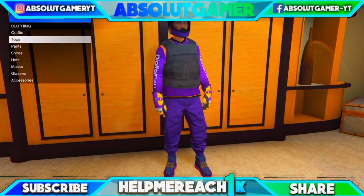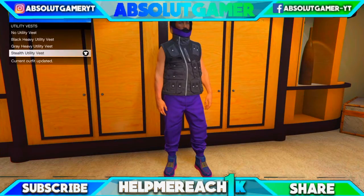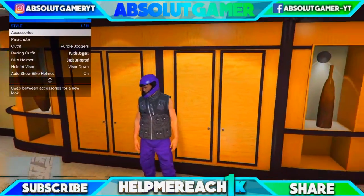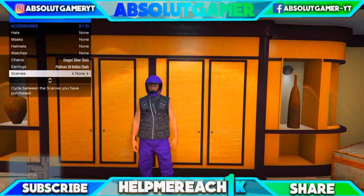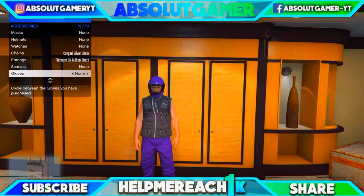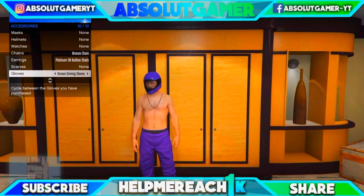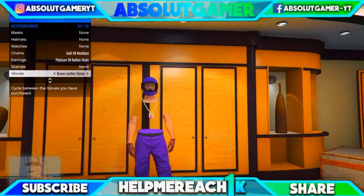And for the third and last one for today, go again to utility vest and purchase the steel utility vest. Now go again to interaction menu, go to style, go to accessories, go to chains and press right. Then go to gloves and press right. Then go again to chains and press right, then gloves and press right, and keep doing this method every time until you get the invisible body.